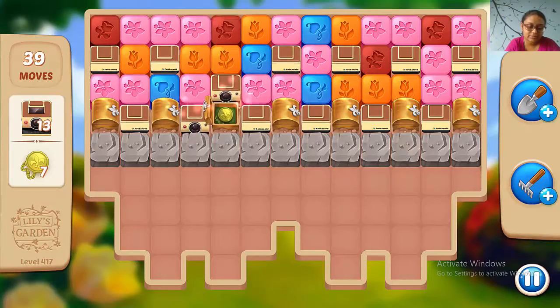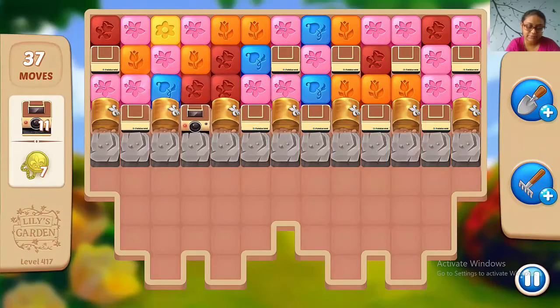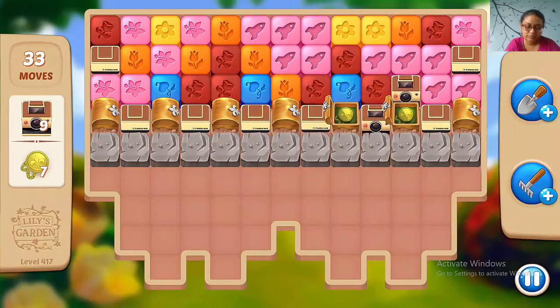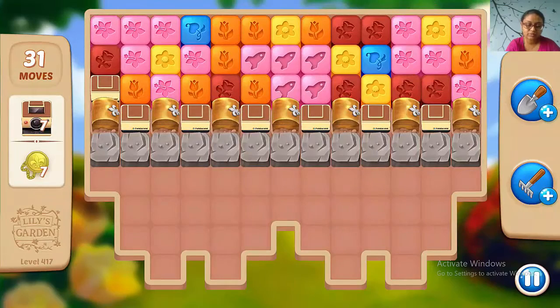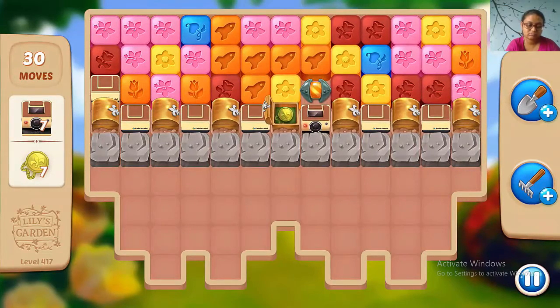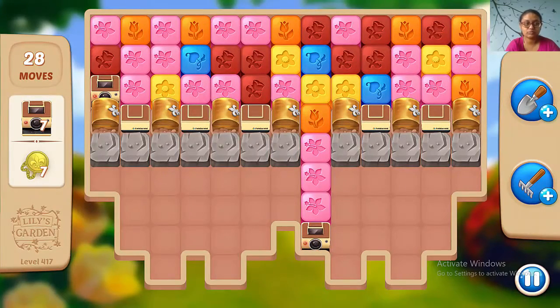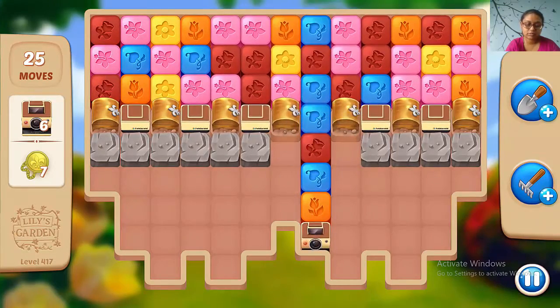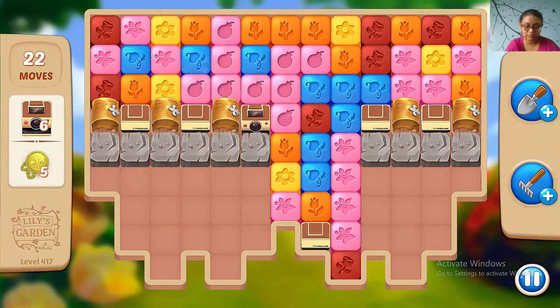I'm playing Lily's Garden level 470 and it's quite difficult. For this particular level, go for the stone rope first, because by doing it you will have blocks all over the layout and you can make boosters. Otherwise it will be very difficult.